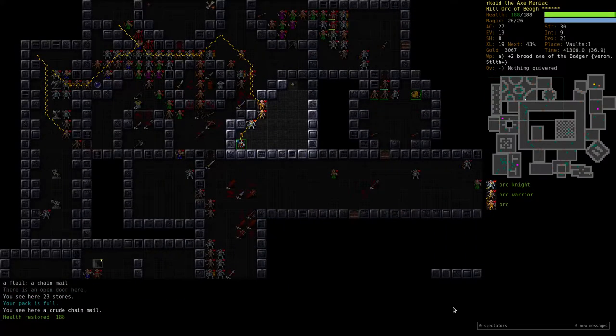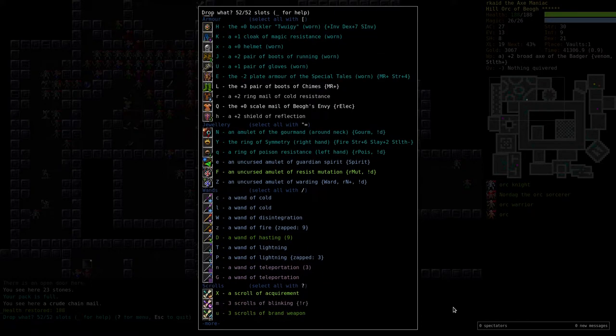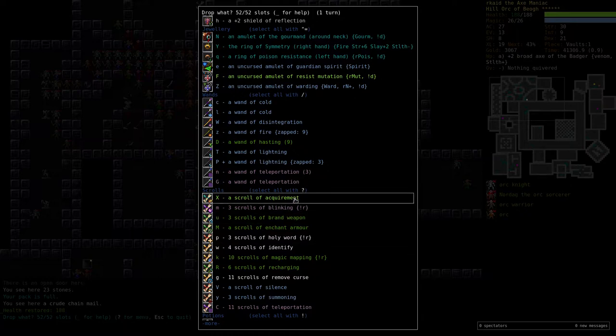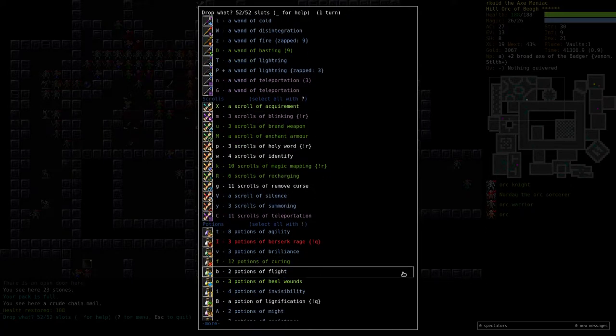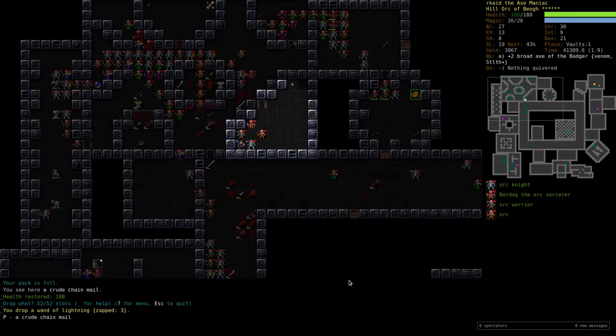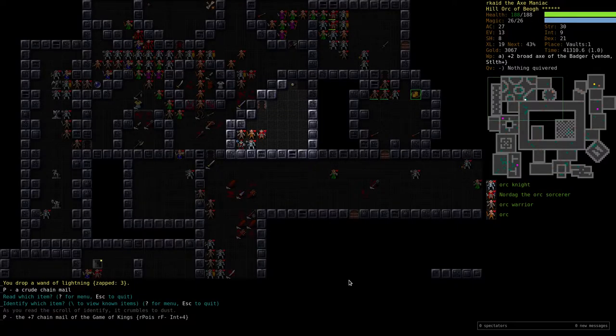Unseen horror. Ooh, an artifact chainmail! I'll drop this one. We have a scroll of acquirement — what? Really? It's been a few days since I last played. It's a plus seven chainmail of the game of kings: resist poison, fire vulnerability, intelligence plus four. Well... no.